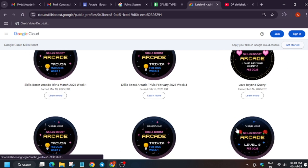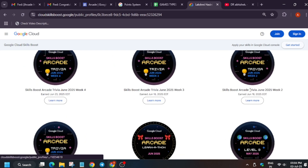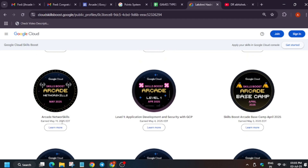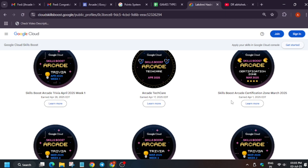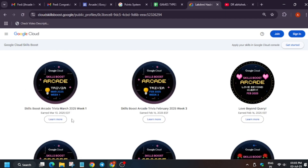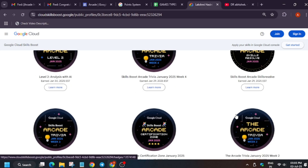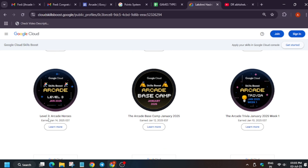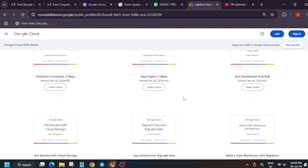Let's count the full profile together: 1, 2, 3, 4, 5, 6, 7, 8, 9, 10, 11, 12, 13, 14, 15, 16, 17, 18, 19, 20, 21, 22, 23, 24, 25, 26, 27, 28, 29, 30, 31, 32, 33, 34, 35, 36, 37, 38, 39, 40, 41, 42, 43, 44, 45, 46, 47. She has 47 arcade points total since she hasn't completed skill badges. Count multiple times and cross-verify with your report.